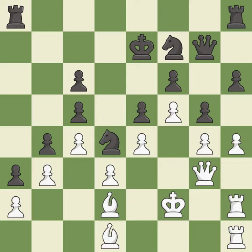This is the strongest option. This activates a rook by developing it off of its starting square. This moves the bishop to a better location, allowing it to control more squares.